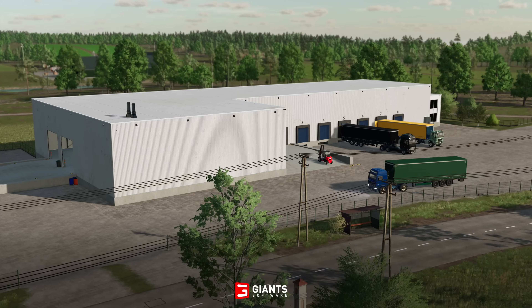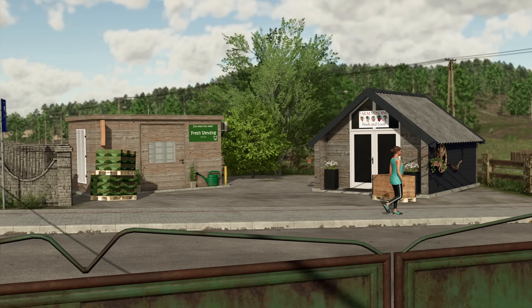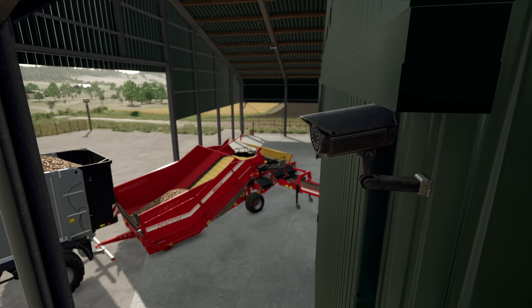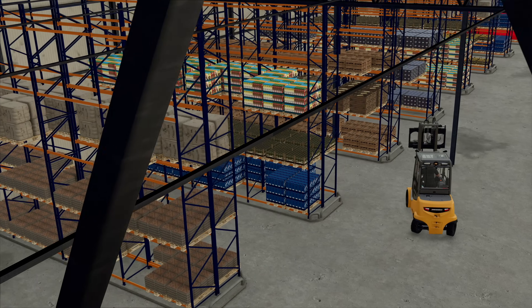The next DLC for Farming Simulator 22 has finally been announced: the Farm Production Pack. This is a third-party DLC, similar to Pumps and Hoses, and was made by Dutch Monning Inc. in collaboration with Giants Software.